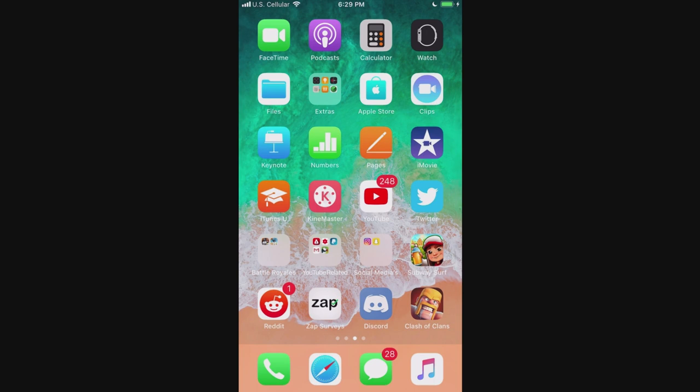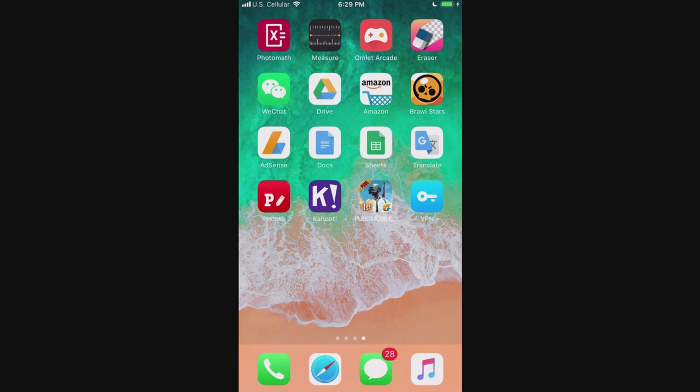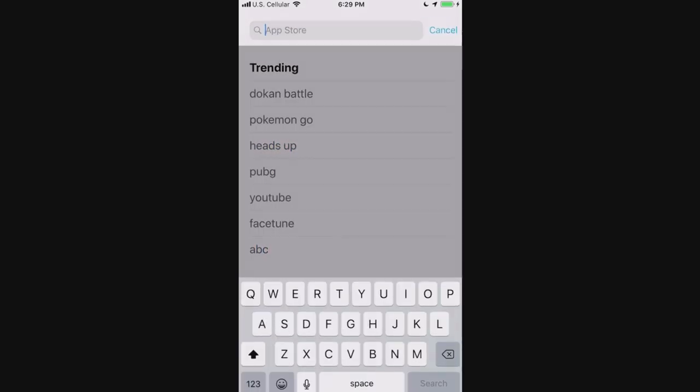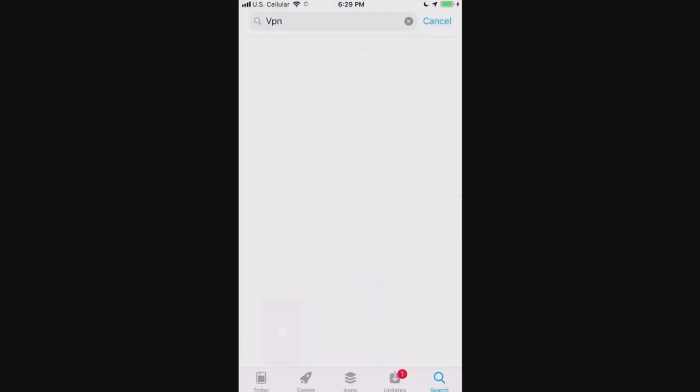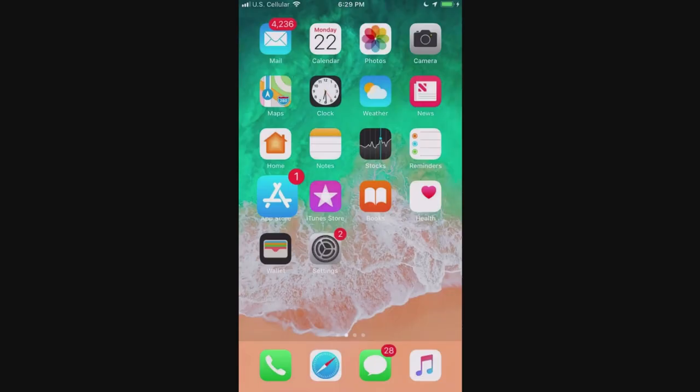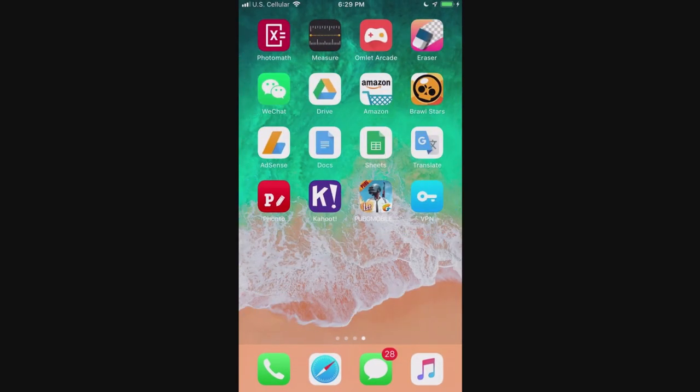Next, go to whatever app store you have and download a VPN — just search that up. You can basically download any VPN. This trick works for Android, but for the example of this video I'm on iOS. You can see right here we have the VPN app downloaded, so go ahead and click on it.